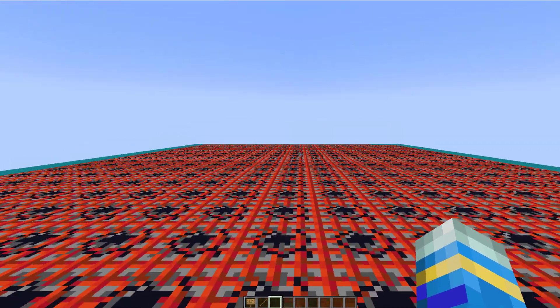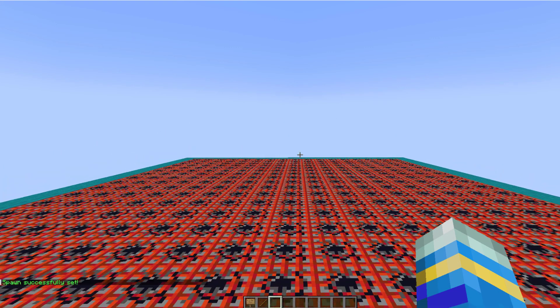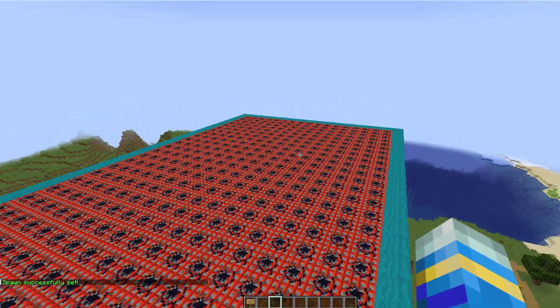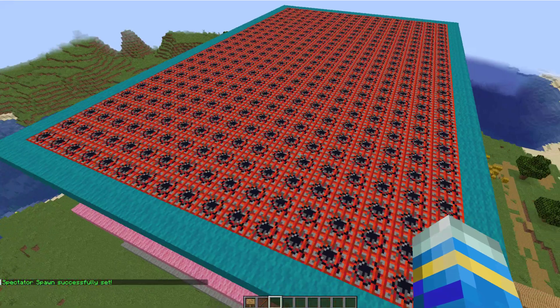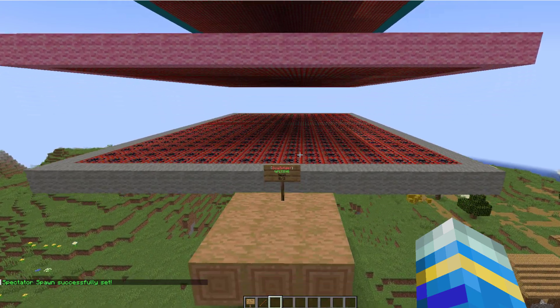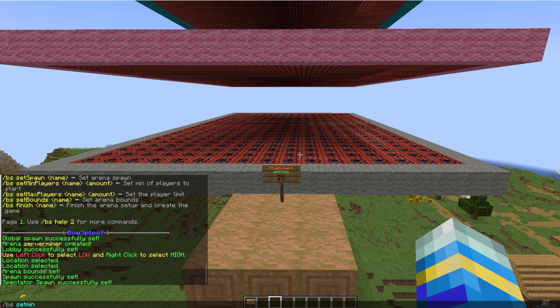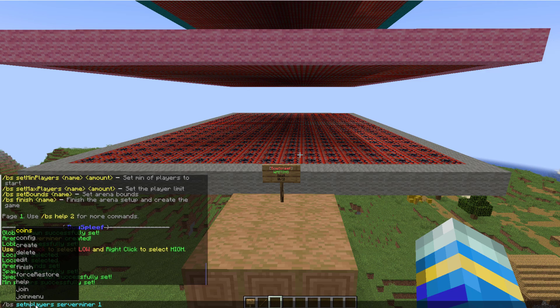Now there are a few things left to do. We need to set the spawn for the players, so if we do /bs set spawn for serverminer. Then we want to set the spectator spawn as well, so we can do /bs set spectator spawn for serverminer. Finally, we want to set the min and max players — depending on how big your server is you can set this to whatever you want. So /bs set min players serverminer to 1, and then max players we're going to set that to 4.